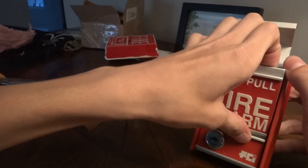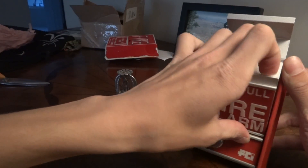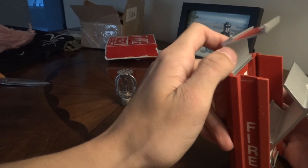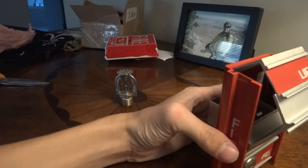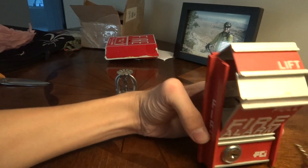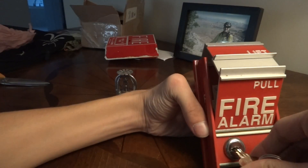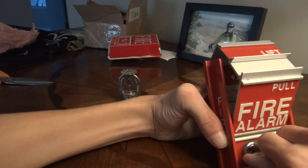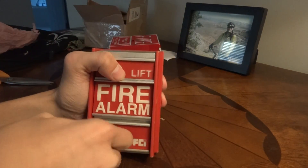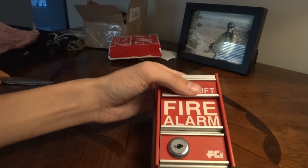So you simply — as it says — lift, and now it's pulled. Now I should just be able to put my key in here. Something was sticking to my arm. Just go like so. Man, that thing is kind of a pain to open.